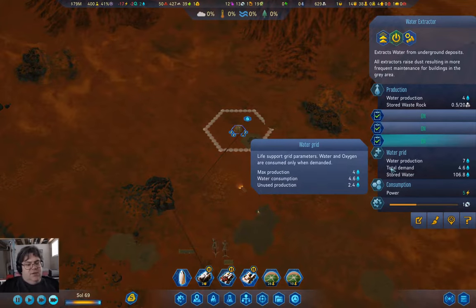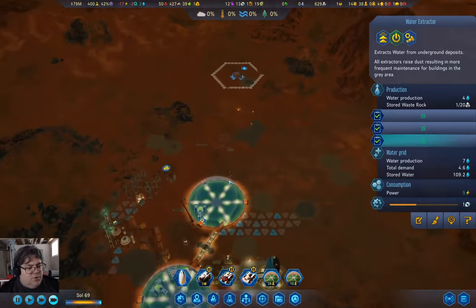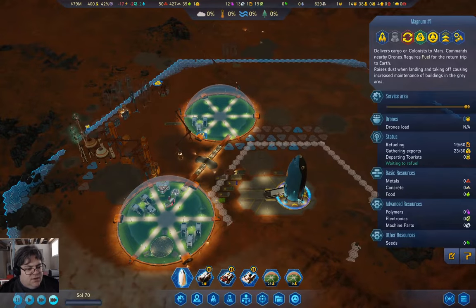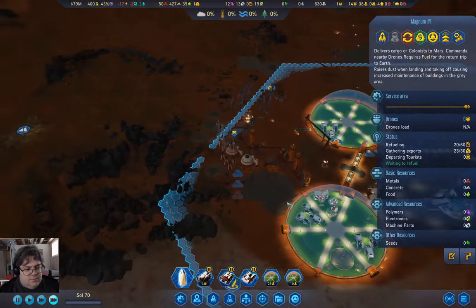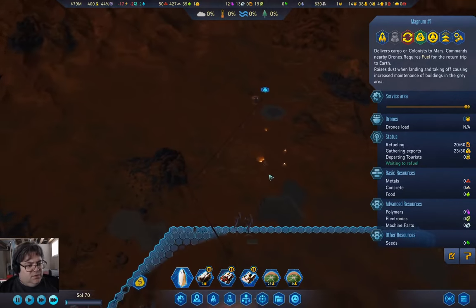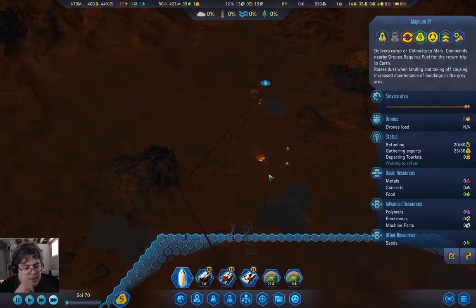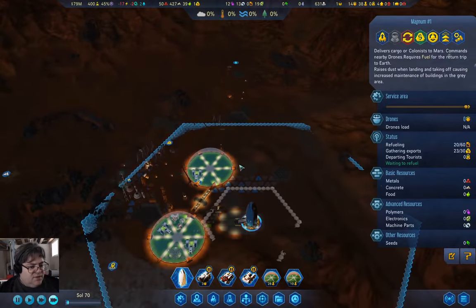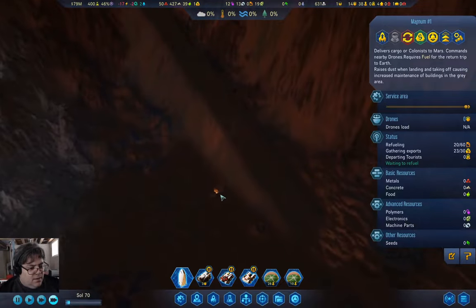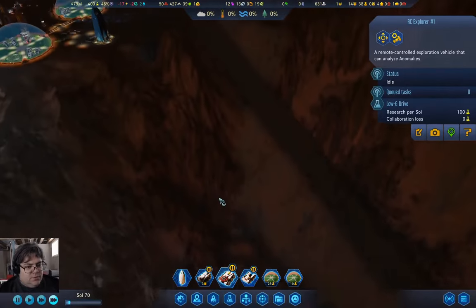I definitely need to produce significantly more water. I need another drone hub — that was the thing I needed before I send the thing down there.